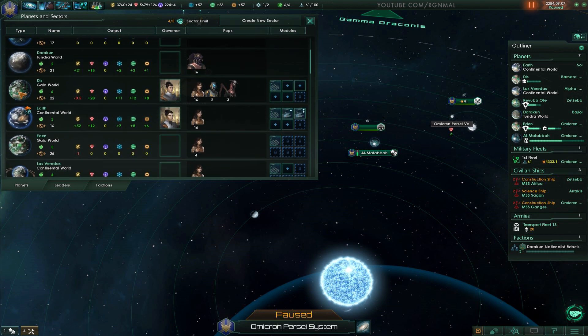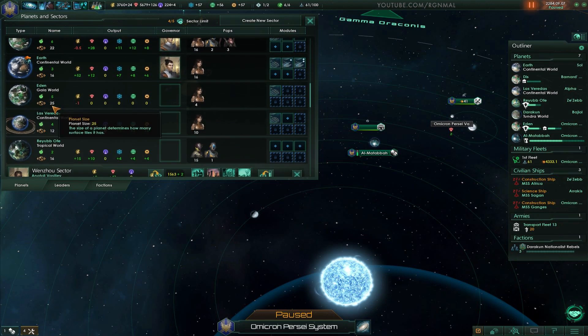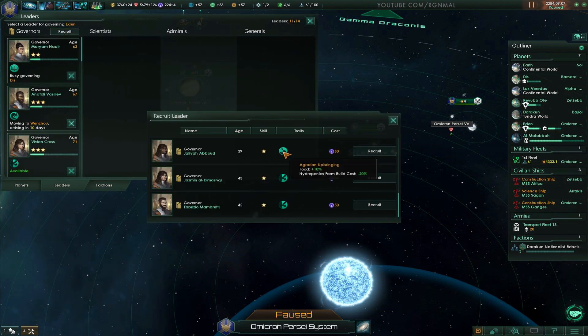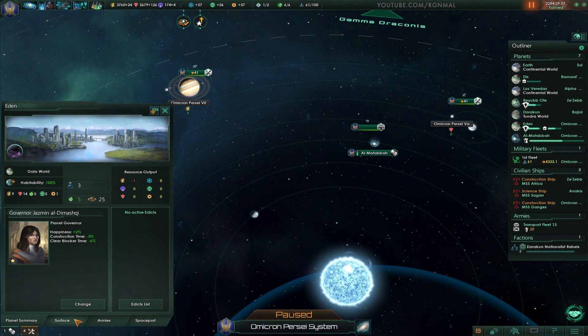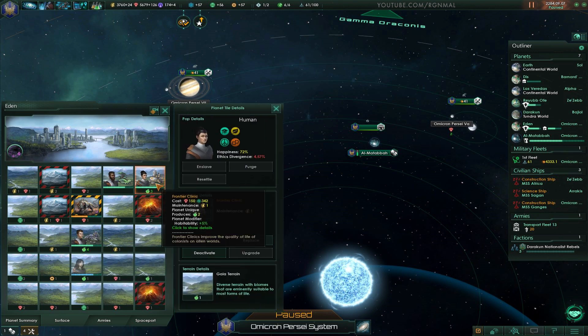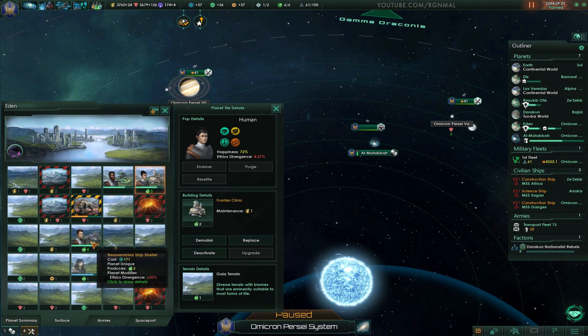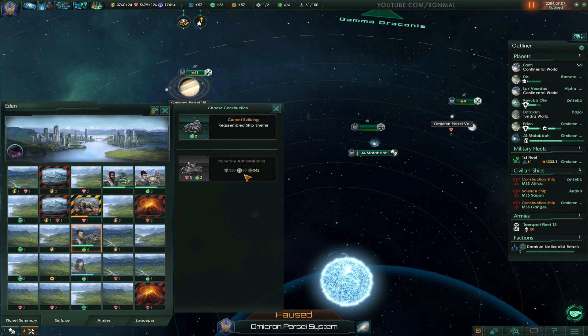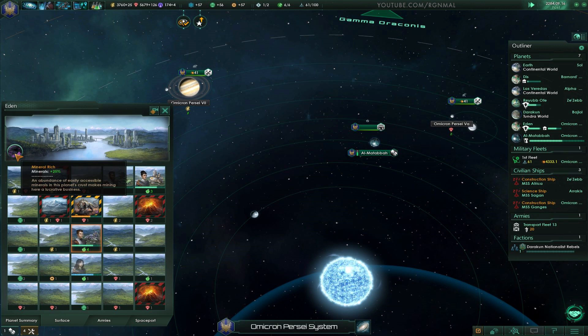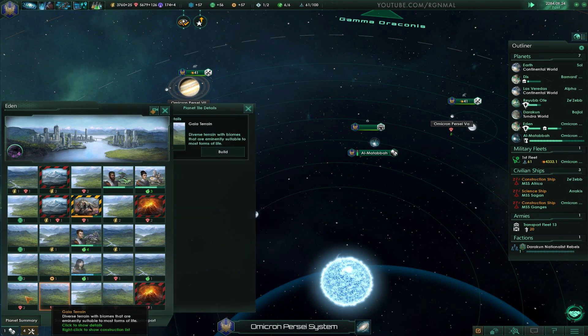Dis — our home world. Eden's pretty important actually — might be a good idea to recruit a governor for this one. Resilience — let's take the 43-year-old person with resilience. You've got a frontier clinic and the gardens. Need at least five pop — we should get that pretty soon. And it's mineral rich! I guess that's what we'll focus this place on then.